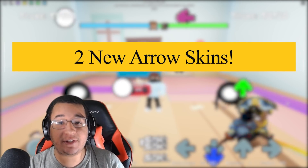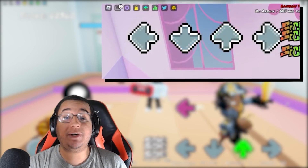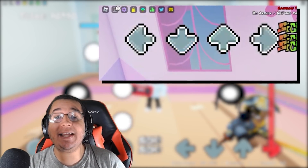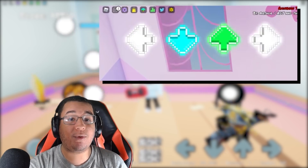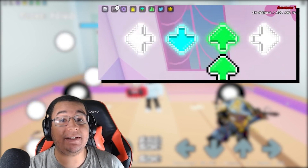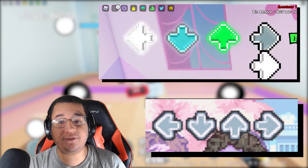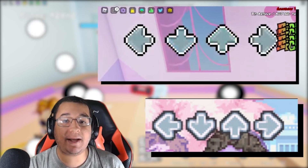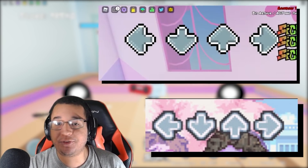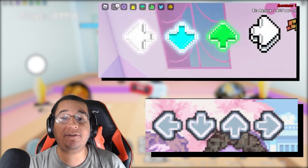Next up, we got 2 new arrow skins to go over. On the left side where LEGO is using, it looks like we're going to be getting some 8-bit arrow skins which is pretty cool. They're going to be very high in contrast and pop out more, very high in saturation. Looks like the notes are going to be glowing which is going to be insane. This does look like to be week 6 arrow skins, so just like the battles where you're going up against Senpai and also the Evil Spirit — 8-bit arrow skins pretty much, so if you're a huge fan of 8-bit, I think this is going to be a good style for you.